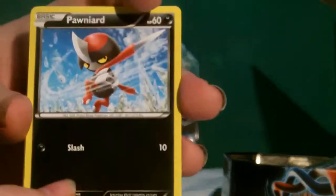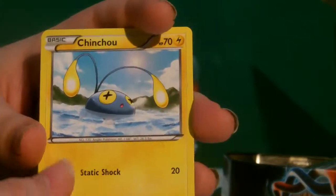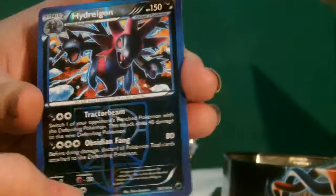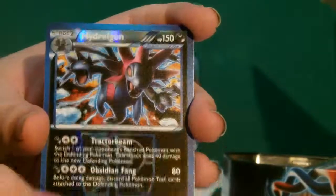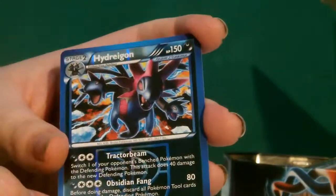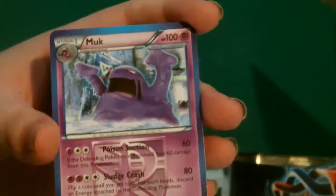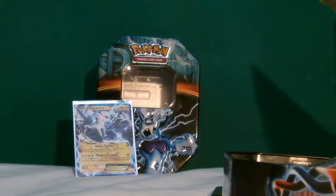We've got Onix, Miltank, Wooper, Beldum, Ponyta, Chinchow, Sandile, and then Hydreigon as a reverse holo — that's pretty cool, I've actually got this on my other account on Trading Card Game Online. I'm gonna put it in a sleeve because Hydreigon's awesome. And the rare is Muk.